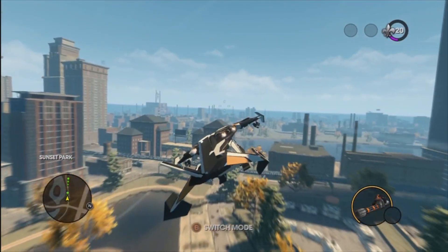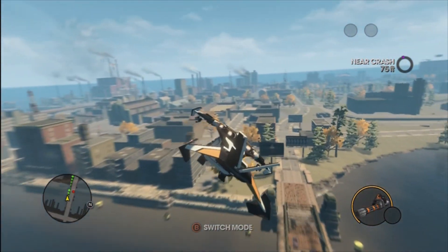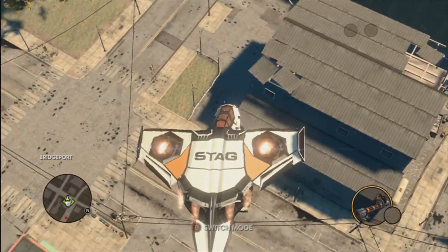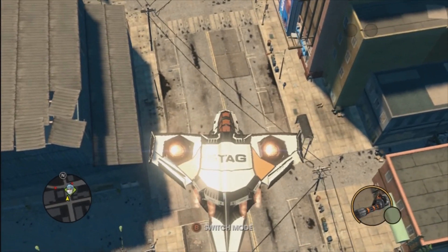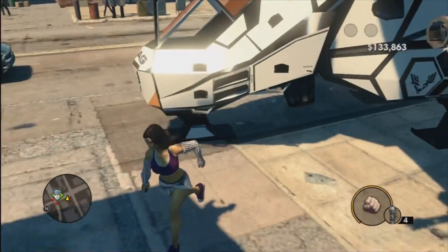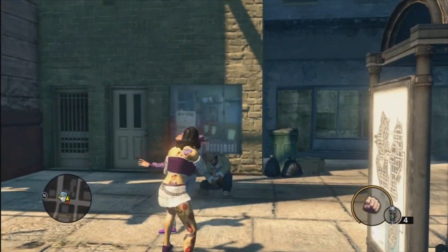The world is a lot smaller compared to Saints Row 2 - it's like one piece of the map compared to the second one. But they did upgrade a lot of stuff. The vehicles - they definitely went overboard: jets, tanks, cool looking jet things. The car selection doesn't seem as plentiful, but you got jets and tanks, what else do you need? They also have a lot of cool weapons and attachments, and you can even have a predator missile.